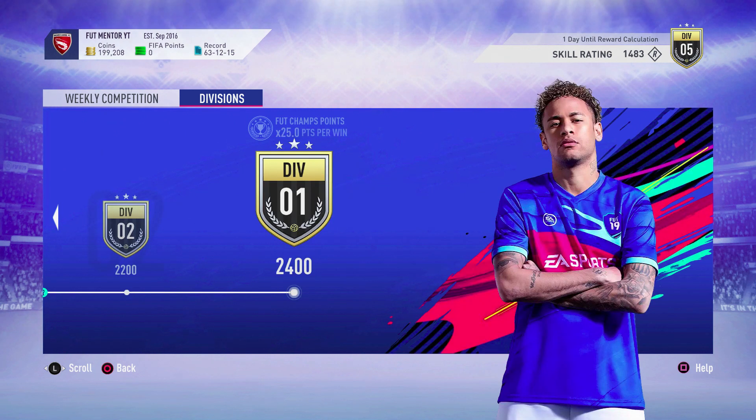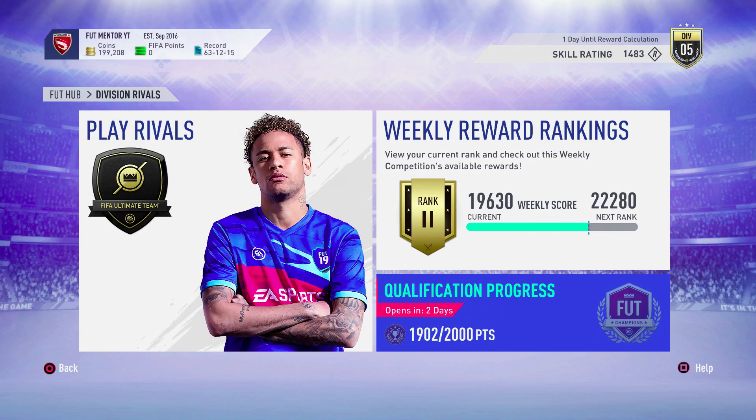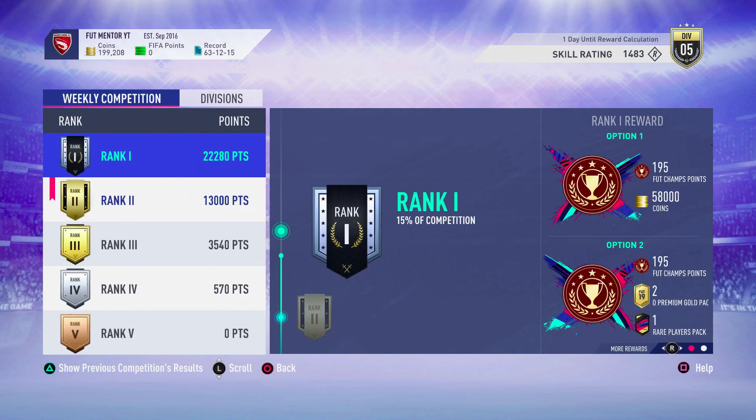In division four or above there's going to be quite a lot of coins. I know you might get a 100K pack and things like that, but to be honest they're not very good right now — the pack luck on them is not good. I would recommend waiting for lightning rounds to open any 100,000 coin packs, because you'll most likely just end up with some 83 or 84 rated player.